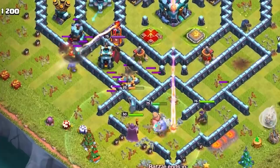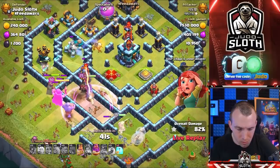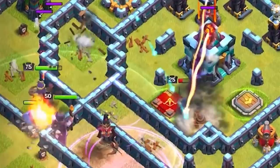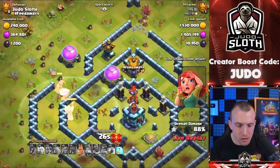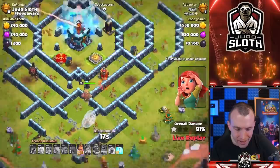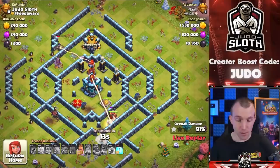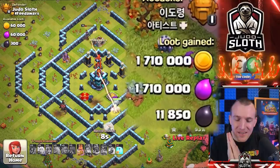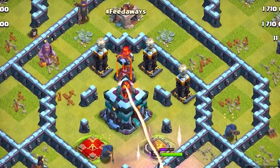He's got one minute left. I don't think he can get the single — he's got nothing for the Valkyries. Freeze the Scattershot. He gets the RC moving through — RC ability goes off. He gets the single! RC goes to the center. He could have used the Grand Warden's ability to protect the RC, but he decided to use it for the queen to get the elixir storages. Healers on the king — he'll run out of time. He got the clan castle. 1.7 million of each, with nearly 12,000 dark elixir. That is how, as a max level player, you lose millions of loot.